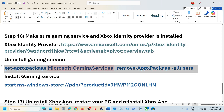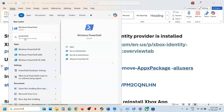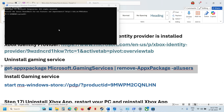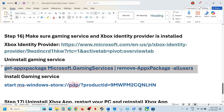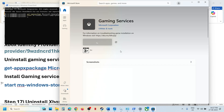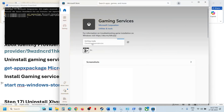The next step is to uninstall and reinstall gaming services. Type 'PowerShell' in the Windows search box, right-click on Windows PowerShell, and run as administrator. Click on yes to allow. Paste the first command and hit Enter — this will uninstall gaming services. Copy the second command and paste it — this will open the store. Click on get or install, click on yes to allow, and let gaming services be installed. Once installed, relaunch the Xbox app and launch the game.